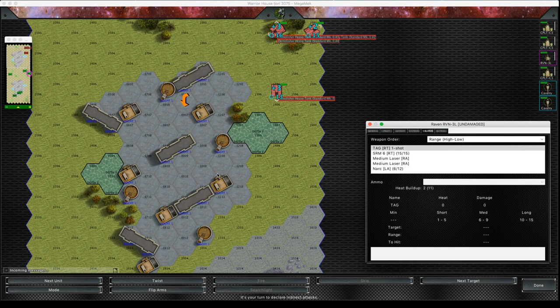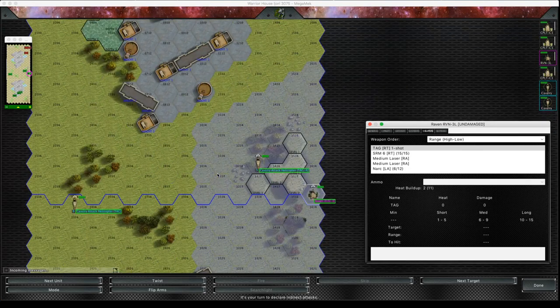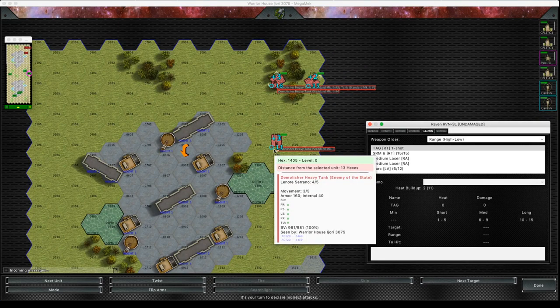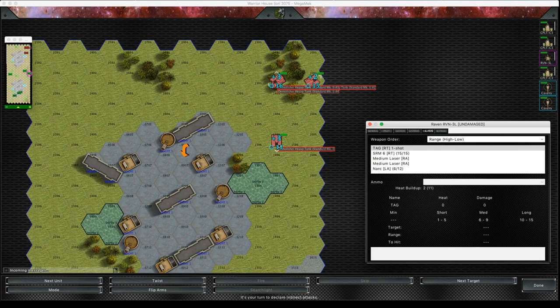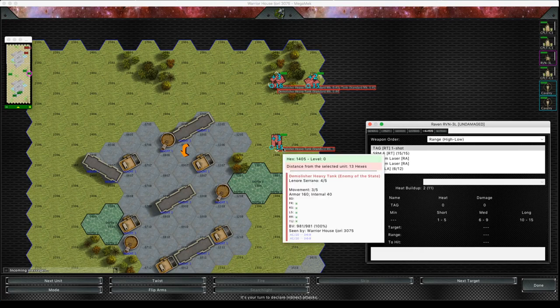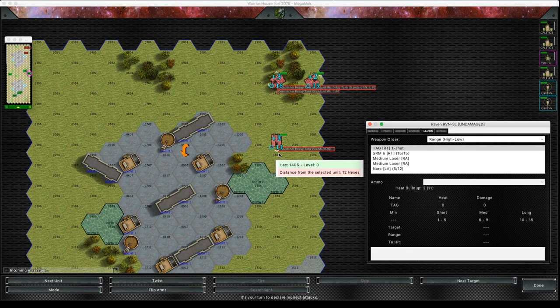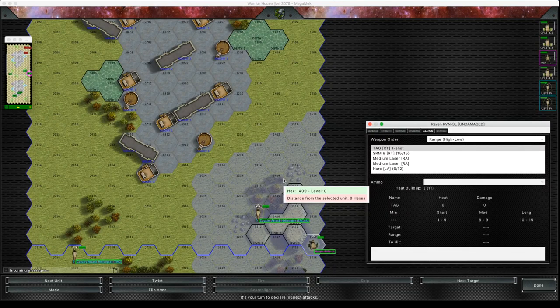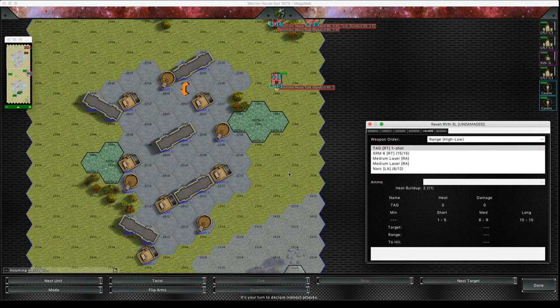The Arrow 4 I launched at the beginning of turn one isn't going to land until turn two, so there's no point tagging anything now. But I can just see if I can try tagging things to show you how the guided missile launches work. You can see this Demolisher here has got a movement modifier because it has moved a number of hexes. When we tag this with our target acquisition gear successfully, we can then fire guided munitions at it, and the guided munitions will ignore the movement modifiers of the target unit.